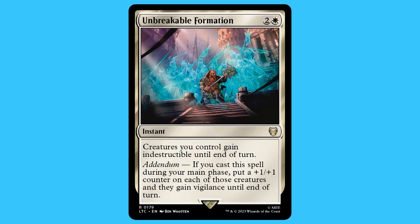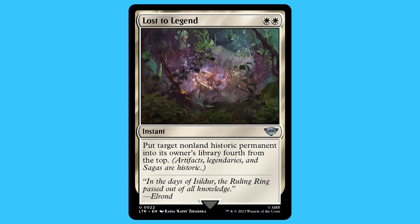Next we have the instants. There are four in total; two of them are just target exile cards, but the other two are quite interesting, so I'll mention them: Unbreakable Formation and Lost to Legend.